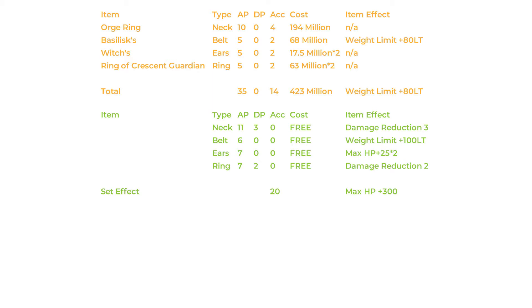These items are a set and come with a 3 and 5 item set bonus. Having 3 items gives you an additional 300 max HP and the full 5 item set gives you 20 accuracy. By having all 5 pieces of this set your total stats would be a flat AP of 45, DP of 7, accuracy of 20, additional max HP of 350, increased carry weight limit of 100 and damage reduction of 7.